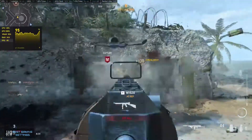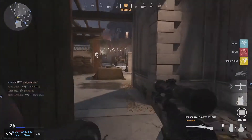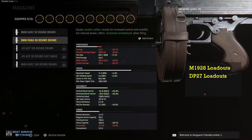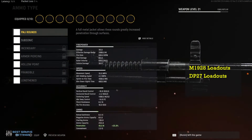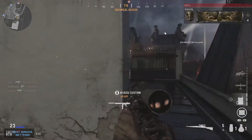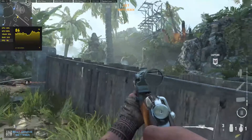For picking the right elements in Vanguard gunsmith loadouts, other players' guides can do the hard work for you and cut down on the guesswork. Some top loadouts to look at include: the M1928 loadout (the Tommy Gun, one of the most fun weapons in the game), the DP27 loadout (an early choice for the best LMG), and the STG44 loadout (already one of the standout assault rifles). These loadouts will be kept updated over time to keep your gun suited to the current meta.